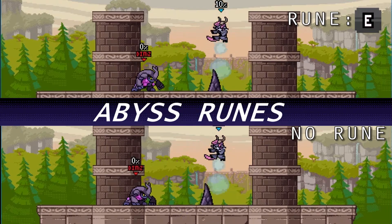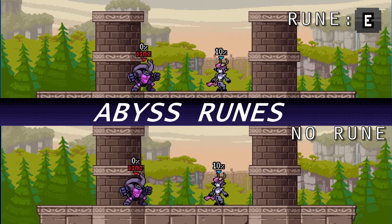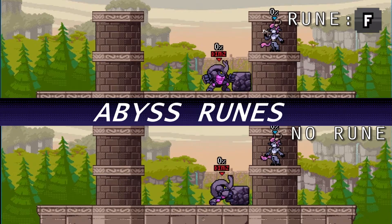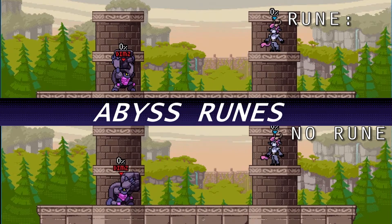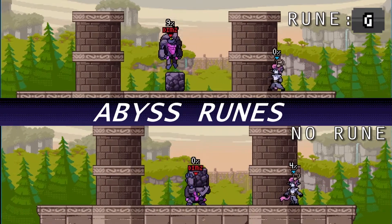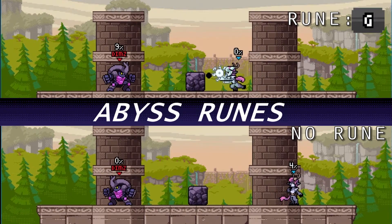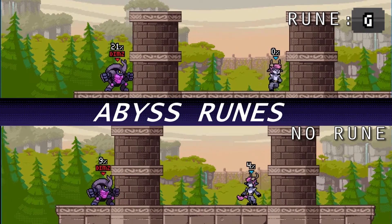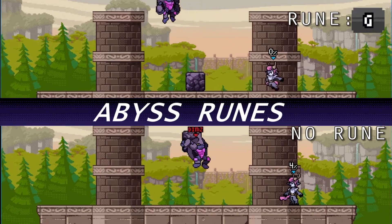Down special having increased knockback just guarantees you earlier kills, so also a good rune. Being able to get a mobility boost by throwing your rock is actually great for movement around the field, which Crag does suffer with a tiny bit. Having your rocks take more damage before being destroyed — remember this only applies to your enemies — it doesn't really do much unless you're afraid of your enemies hitting your rocks back at you.